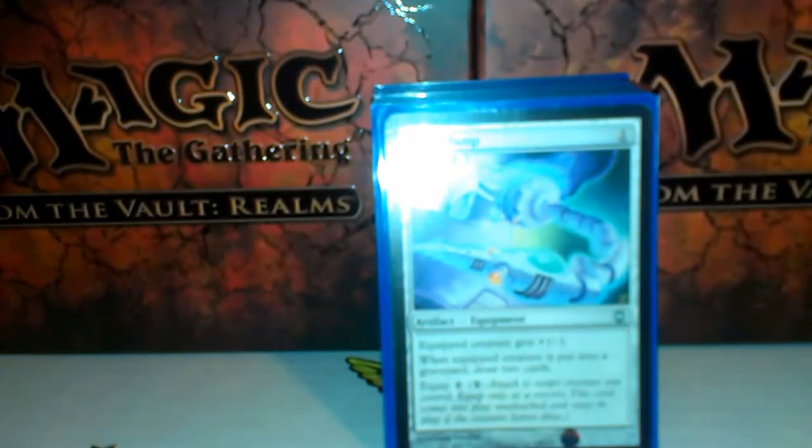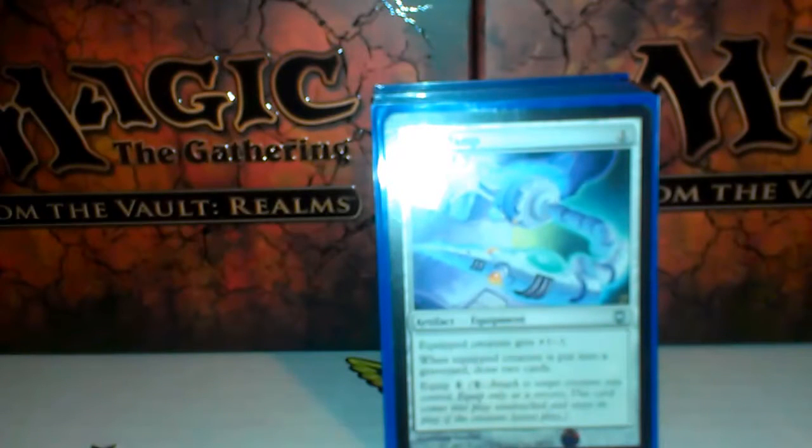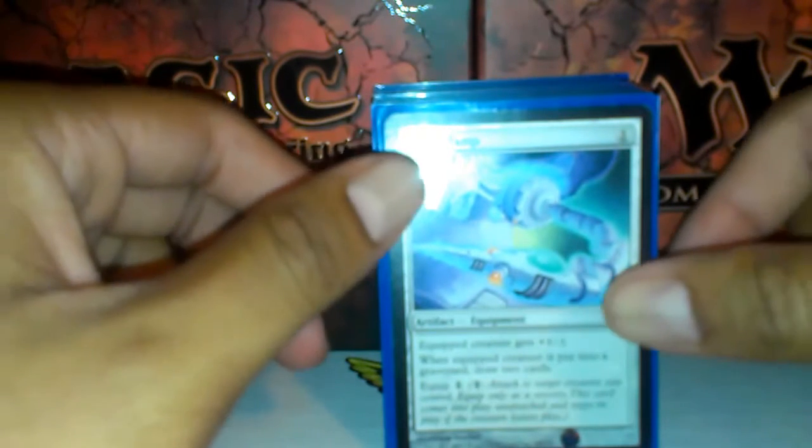Welcome back guys, we're going to do the artifact and colorless cards right now. I mentioned in green that I didn't run a lot of enchant creature spells in this cube — I chose to go the route of equipment so that every color can benefit from the pump spells. You're going to see a few equipment in this. Check the description for the cards in the colorless artifact section.